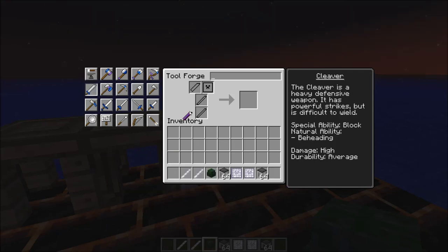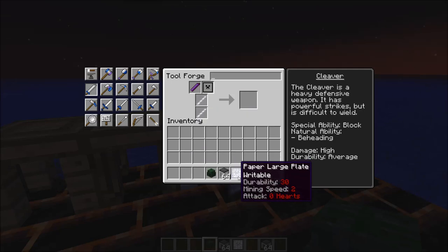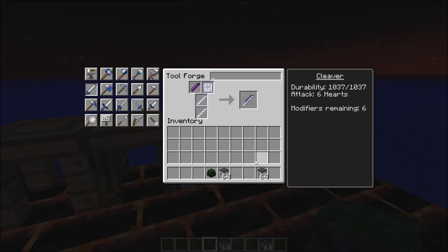Let's get started. You want to click on cleaver here, and we're going to assemble it. We've got six modifiers already on it, and I'm going to name it 'The Cleaver' because we're that special.